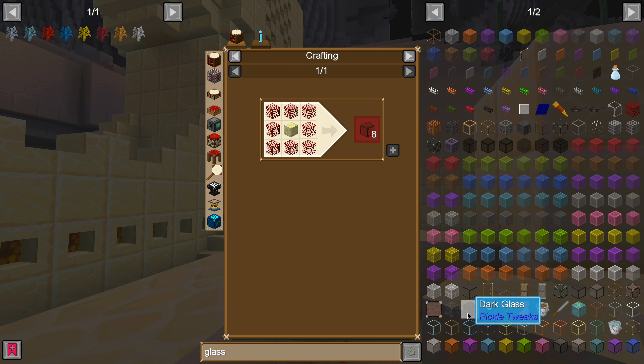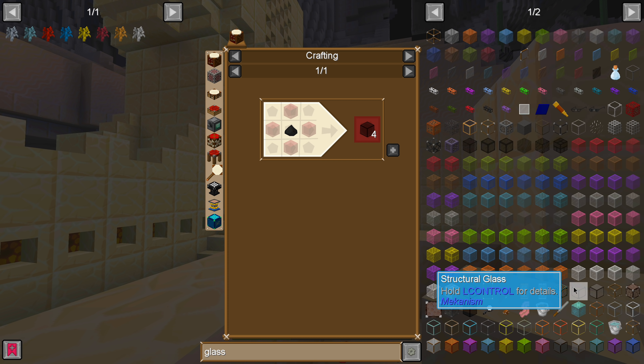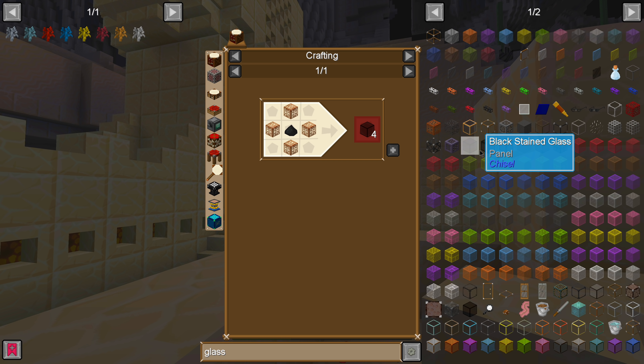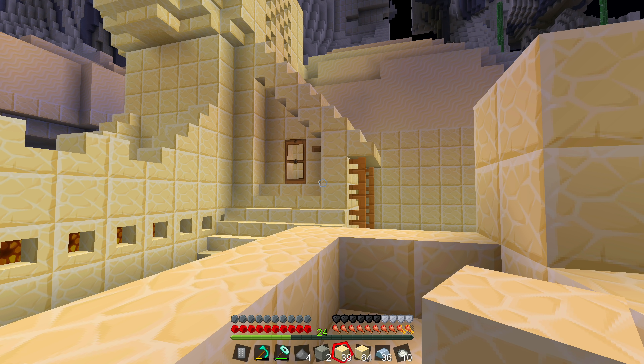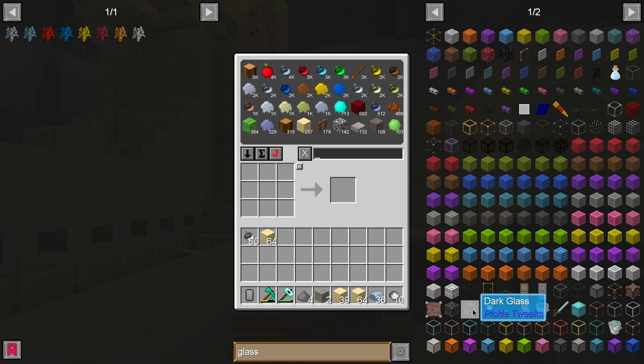Tempered glass would probably block light, but that requires end stone. I noticed something called dark glass by Pickle Tweaks, which requires just some glass and some dye. I don't know if it would block light, but we could try it — testing it wouldn't be all that hard. Let's bring up the dark glass. What a fascinating mod name.